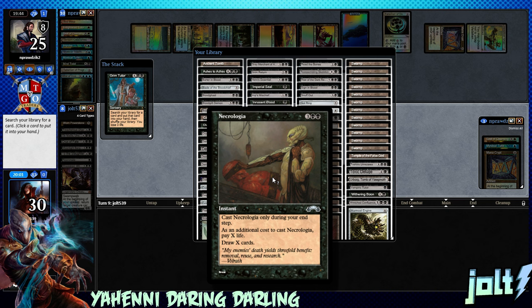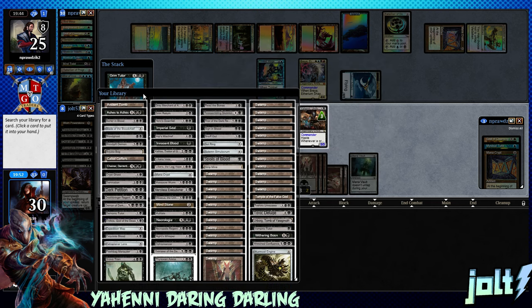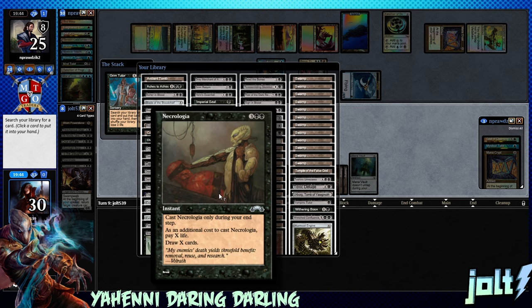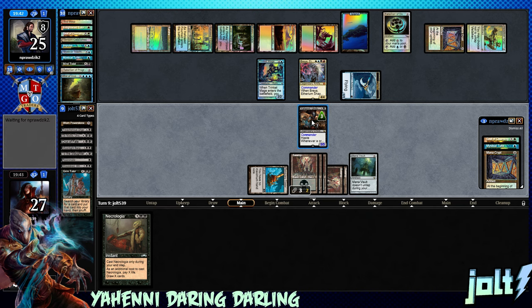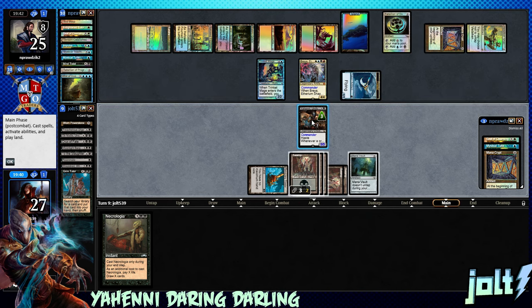Necrologia — draw X cards, pay X life, only during your end step. So we're looking at 5 coming across. Let's say we draw 7 cards — we go to 23, minus 4, that's 19, minus 3 damage, that's 17. I think I'm okay with that. We need to get some card draw up and running. Let's go ahead and grab that — it's going to go into our hand and we cast it during our end step, pay 7 life.